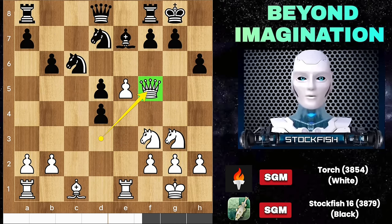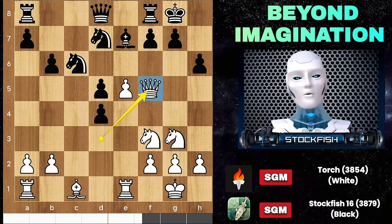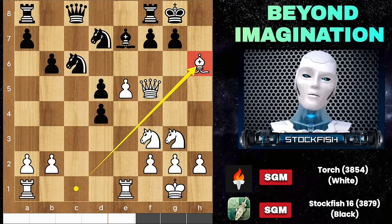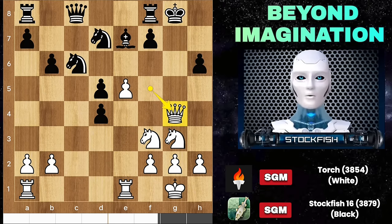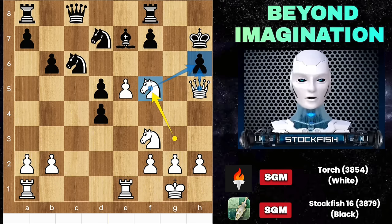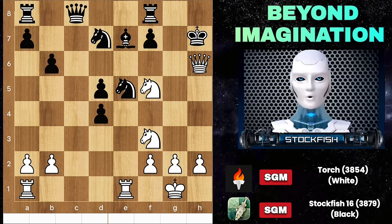He played queen f5, because he is very ambitious to attack on the kingside. So he sacrificed his bishop on h6. If you dare to capture the bishop, then after queen check, king h7, queen f5, king g8, queen h5. If you dare to play king h7 to protect the pawn, then knight f5 will kill your position. There is no way to stop white — Torch will checkmate the game.